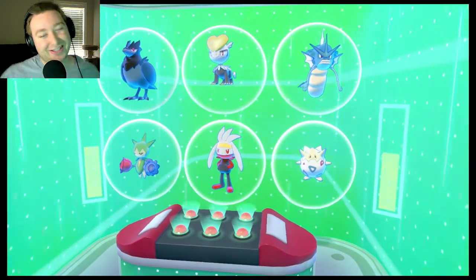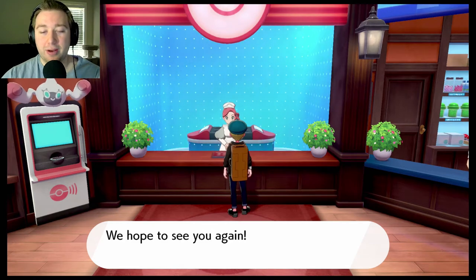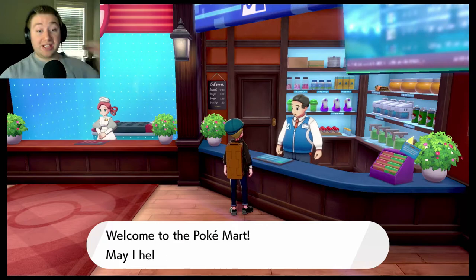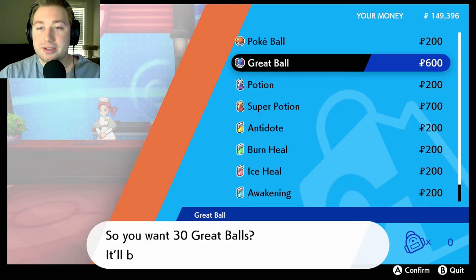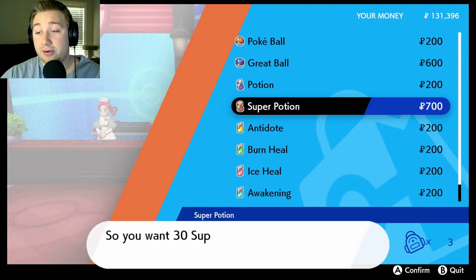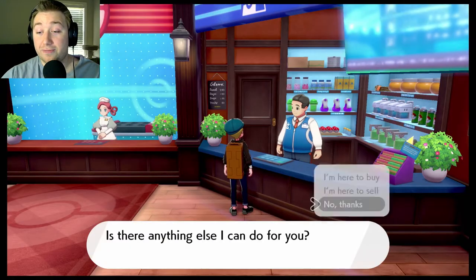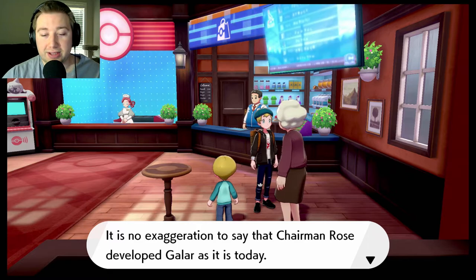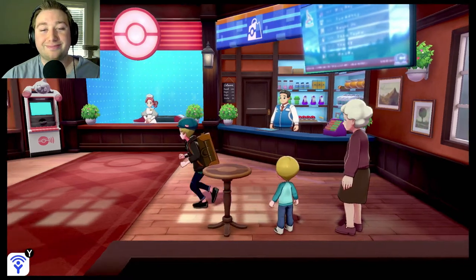Our Pokemon look so cool — I'm so happy with this team. At the Pokemon Center: Thanks for waiting, Corviknight — his name is Blue Jay, not Corviknight, come on! We can now purchase more items. Let's get like 30 Great Balls — pog champ — 18 grand, easy. And let's get like 30 Super Potions as well.